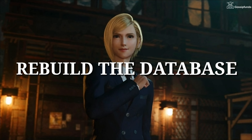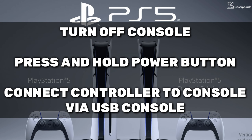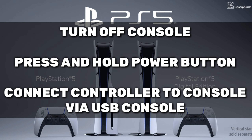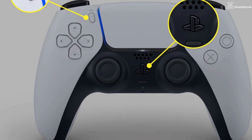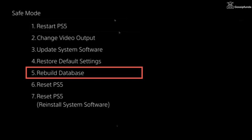If this method does not work, then rebuild the database. To rebuild the database, turn off your console, then press and hold the power button until safe mode appears. Connect the controller to the console with a USB cable and press the PlayStation button. Now choose the rebuild database option, and after the completion of the process your issue will be resolved.